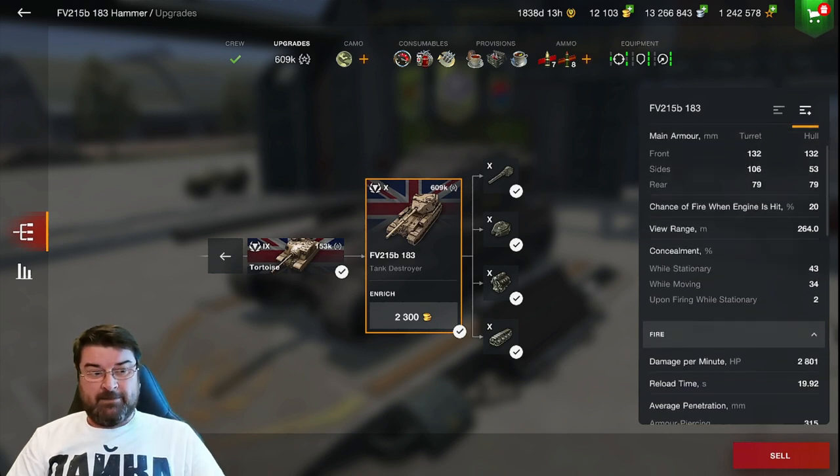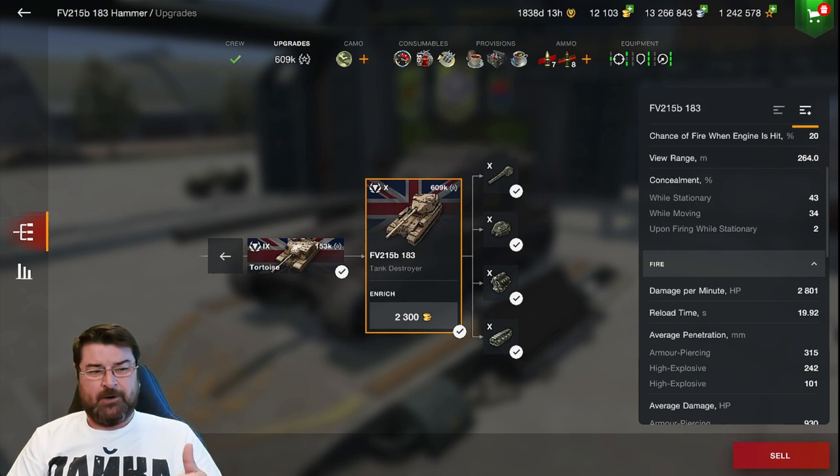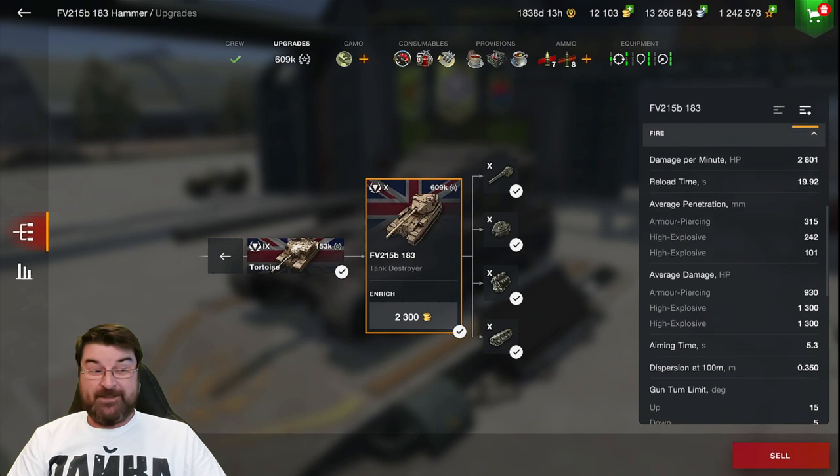View range is not great at 264 meters, but it is a TD. Camo and concealment — this thing sticks out like a big sore thumb. It's only got 43% when stationary, and I'm running it with a camo net, which increases that. 34% when moving and only 2% when firing. You can fire this thing from anywhere on the map and it will just get insta-spotted.